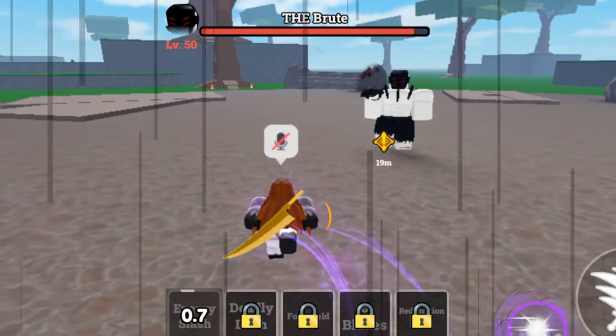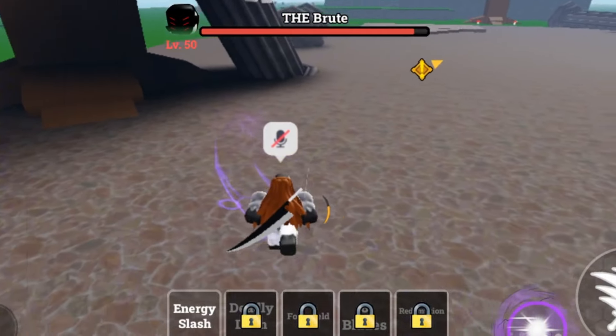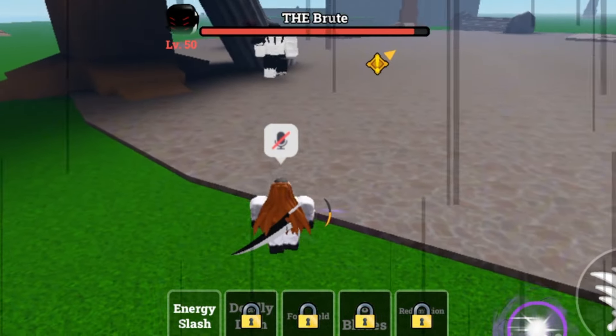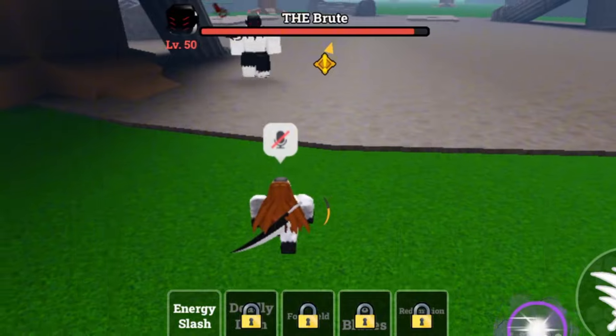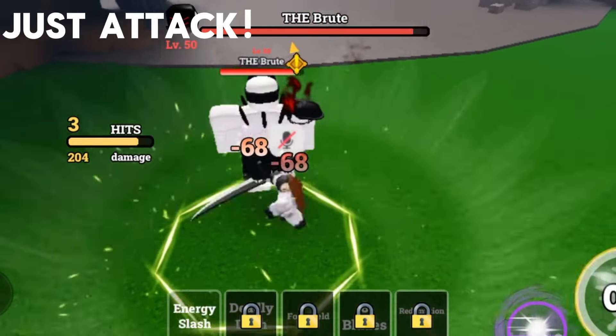First thing you want to do is approach the boss, then go back and don't attack it. They will simply walk back to their spawn point. This gives you time to attack them without them hitting you. Now you can simply attack them — they literally will not do anything at all.